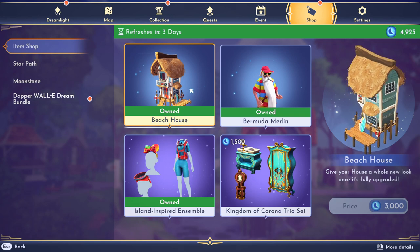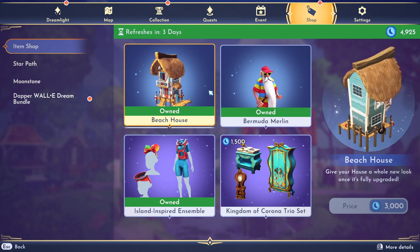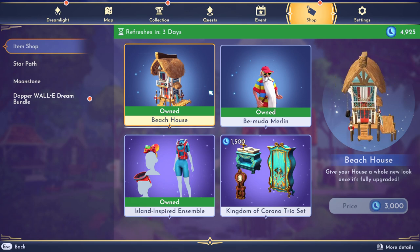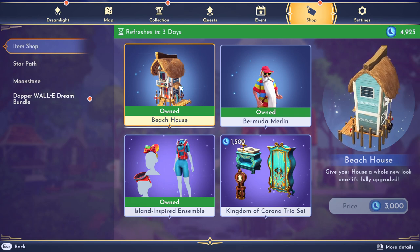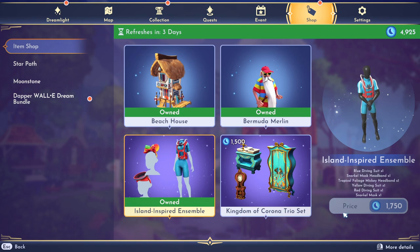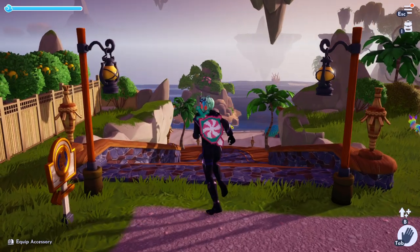I don't think they have any other new items in the game except for the watermelon crocodile that I think is dropping this week, so you may want to save some moonstones for that. We finally got the beach house and it was only 3,000 moonstones, which is not that bad for a house — I honestly thought it was going to be a lot more expensive. We also got the Bermuda Merlin at 2,500 moonstones, and then the scuba tanks bundle which came with three suits, two headbands, and a snorkel mask.